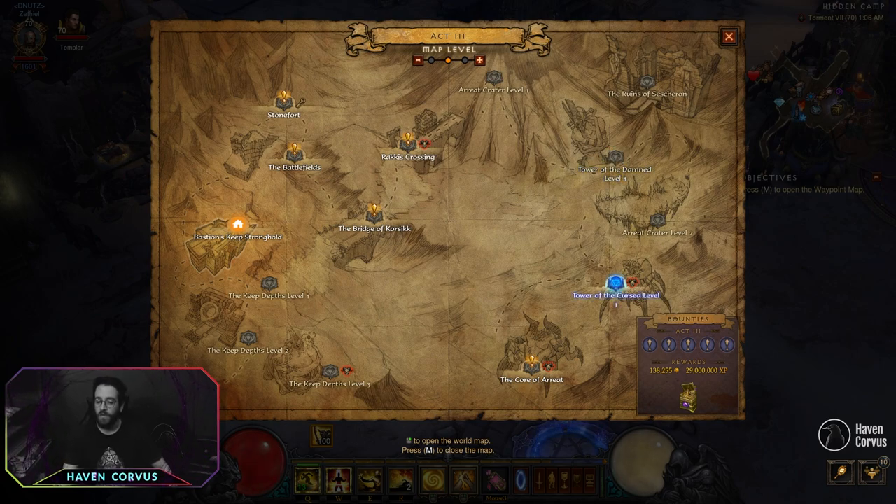If not that confident, go directly to Tower of the Damned level 1, then Heart of the Damned, both levels. Then teleport to Tower of the Cursed, both levels. If you are confident, after Tower of the Damned level 2, do Heart of the Damned level 2 and Crater level 2. And after that, the Core of Arreat. That's all for Act 3.